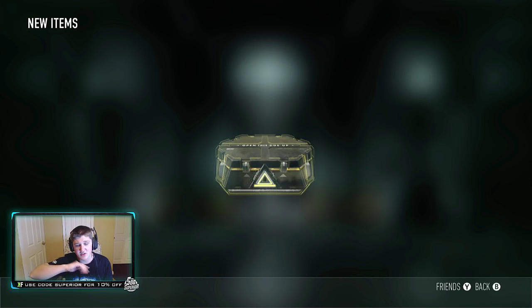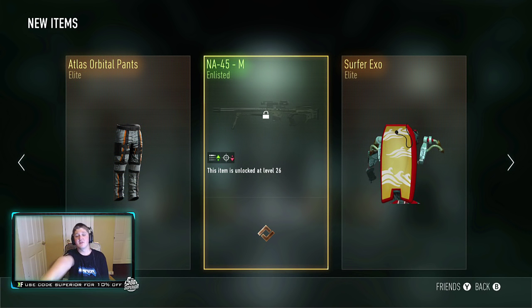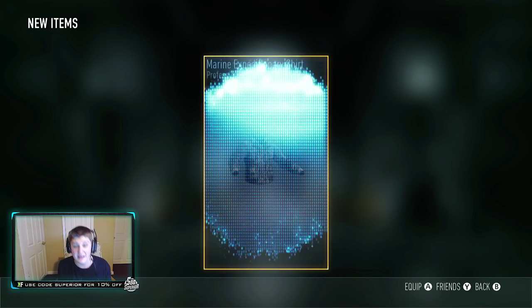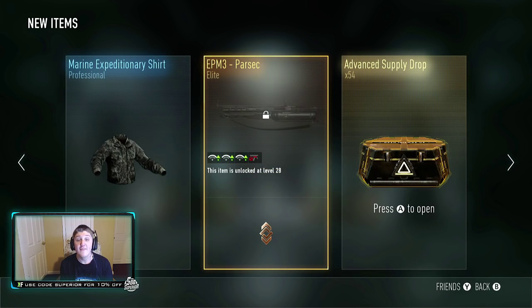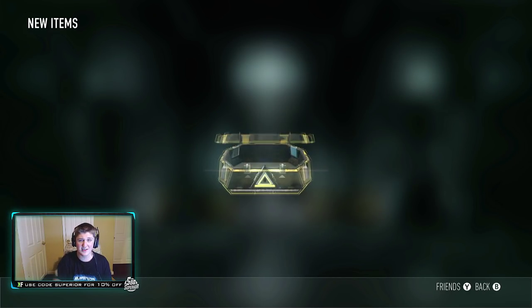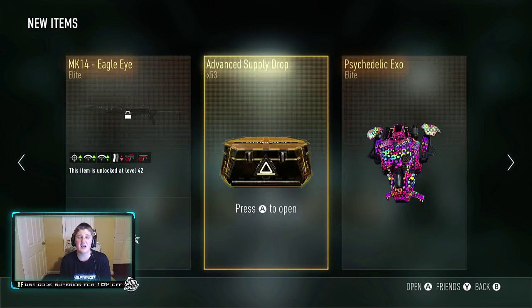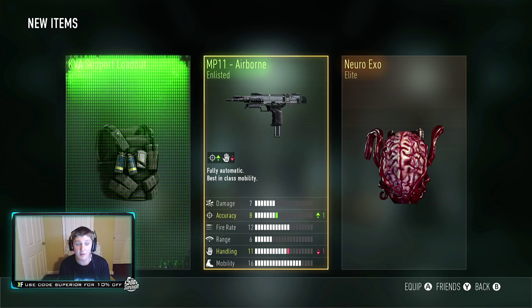We got the Surfer exosuit - that's kind of dope, I can't even lie. Oh, the EPM3 - the EPM3 is actually really good now, I don't know what they did to it but it's freaking amazing. And we got the freaking Polka Dot Disco exosuit, which I'm falling in love with. Can't complain about that, but I want some royalty weapons - Advanced Warfare, give me royalty!